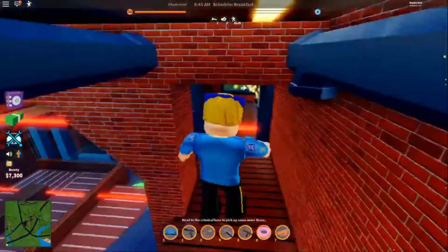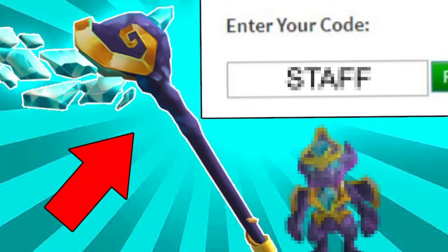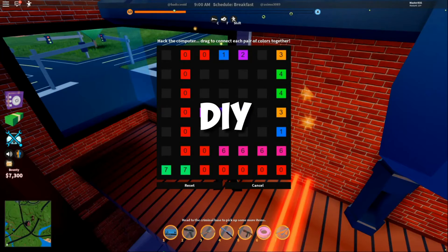Kinetic Staff: The Kinetic Staff is one of the rare things that we have discussed in this video. This is a beautiful piece, and in order to get yourself a Kinetic Staff for free, you have to use the code DIY.